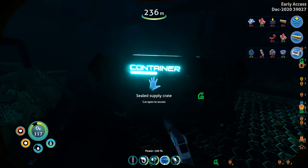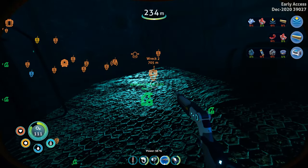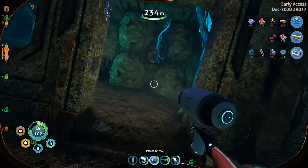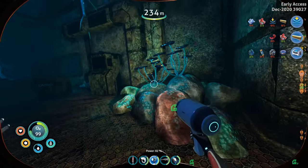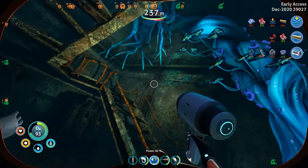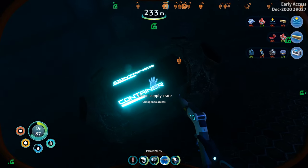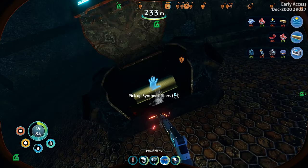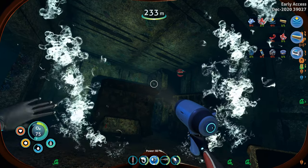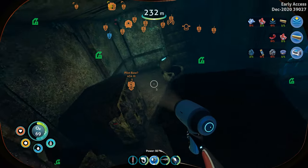Cut to access — reactor rod. I'm not gonna grab any more of those until I know why. Switching to light. It could be something super important, but I don't imagine the wreck is going anywhere. There's a depleted rod — so we were just on the other side of this. Cut to open — synthetic fibers! Happy to take those. Actually, we needed synthetic fibers. Now we only need one of those. Spiral plant cuttings — good for us.